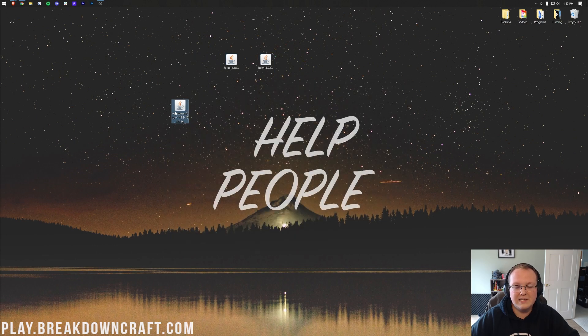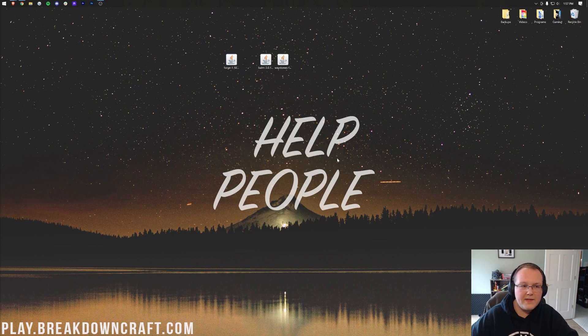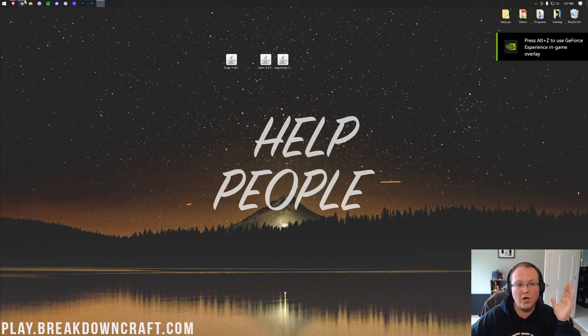The first thing we want to do is install Forge, as it's required for these mods to work. To open Forge, right-click on Forge, click Open With, click Java, and click OK. After 30 seconds to a minute, Forge usually will open up, unless you don't have the correct version of Java or you don't have Java at all. If that's the case, you need to download and install Java 17. Java 17 is required for Minecraft 1.18 mods, including Waystones.